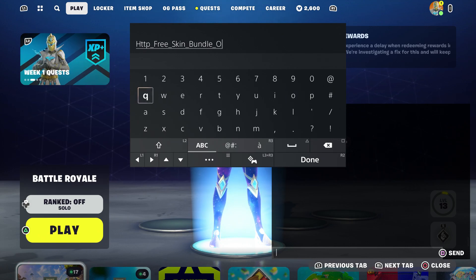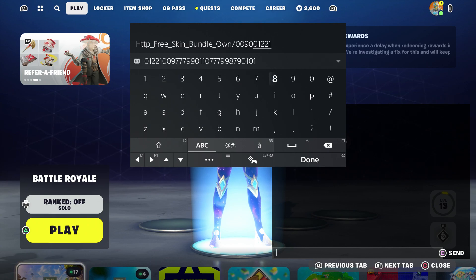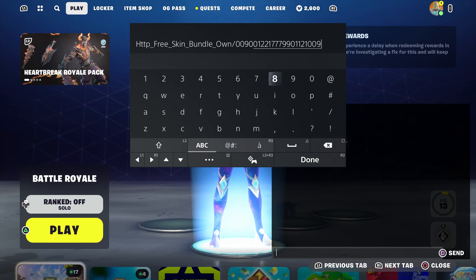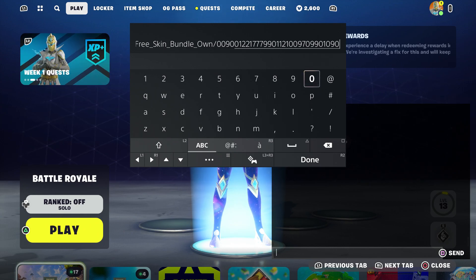Then put the underscore and type 'own', then dash: zero zero nine zero zero one two two one seven seven seven nine nine zero one one two one zero zero nine seven zero nine nine zero one zero nine zero — just like that. Then make sure to put 'done'.